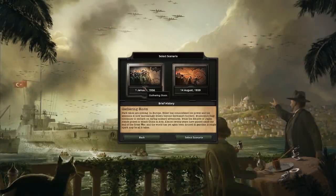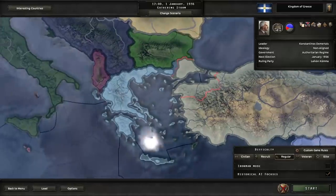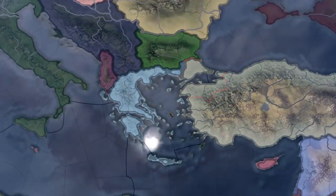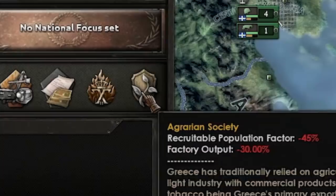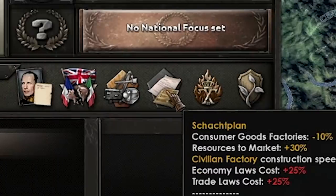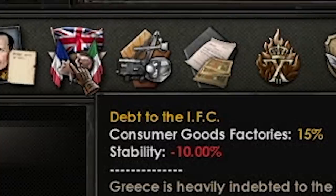Single player, new game, 1936 — the Kingdom of Greece. Here it is: regular, historical. What's the situation? We have farmers, political instability, some kind of German economic plan, monopolies, and the classic Greek favorite — debt.